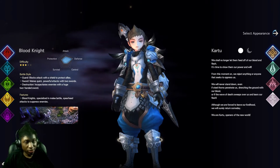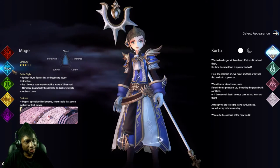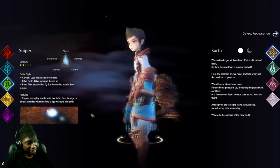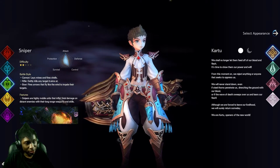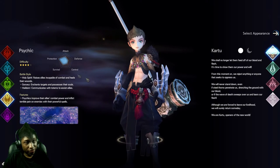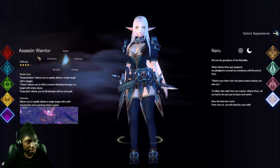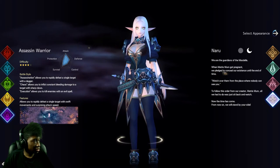We got a couple classes here, just five classes. One of them is the Blood Knight, next one is Mage, next one is Sniper - it doesn't look like a typical archer but it does say Bows, so I'm guessing it's like a skill maybe. Then we have the Psychic, which is probably the Healer, and then there is the Assassin Warrior.